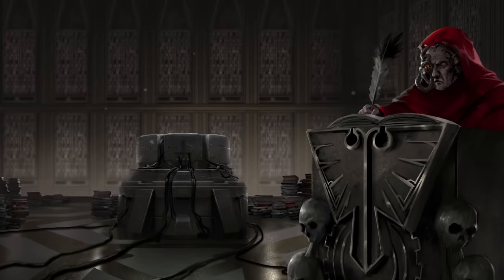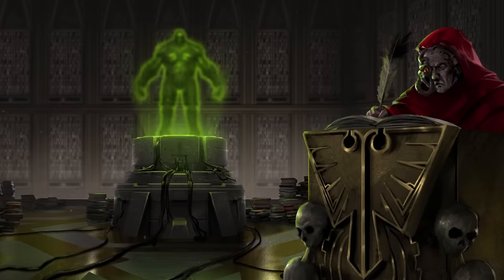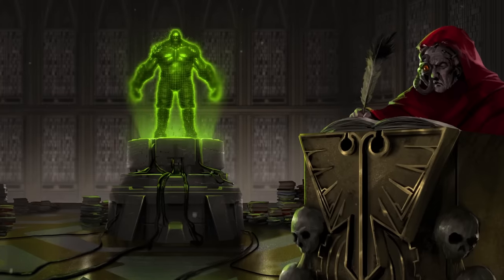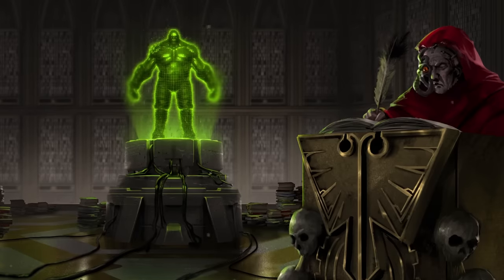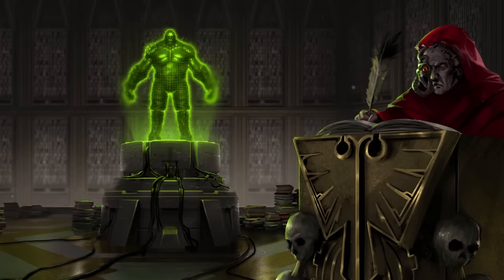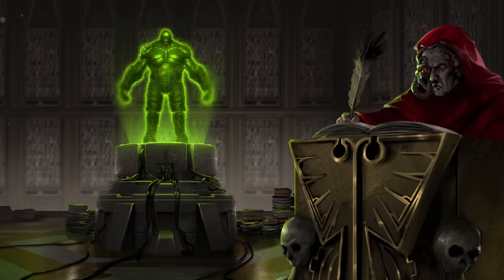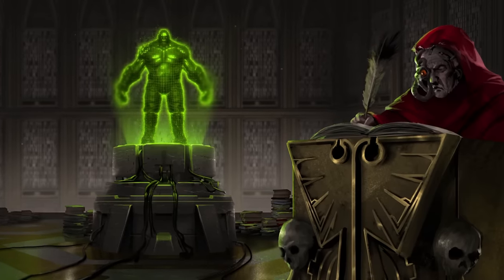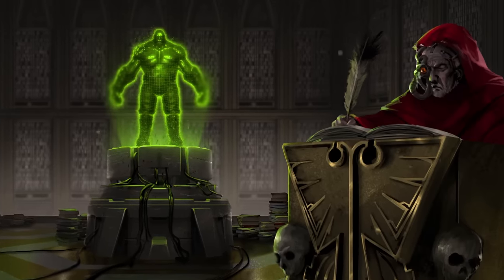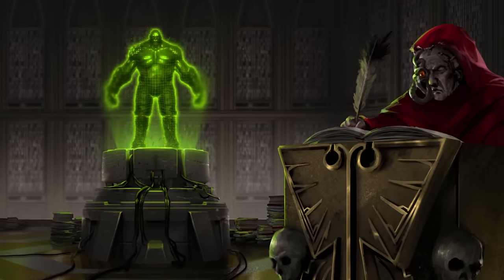Let us now see what the Tithe's Chamber Notaries of the Adeptus Administratum have to say about specimens of this Homo sapiens gigantus. Ogryns differ wildly from baseline humans. Their prolonged exposure to the high gravity of their homeworlds has granted them physical features which can at times rival those of the Imperial Space Marines. Their massive bodies stand up to 10 feet tall with rippling muscle and thick skin. Such traits allow them to survive wounds which would cripple or kill a normal human whilst simultaneously dealing proportionally high levels of physical damage.